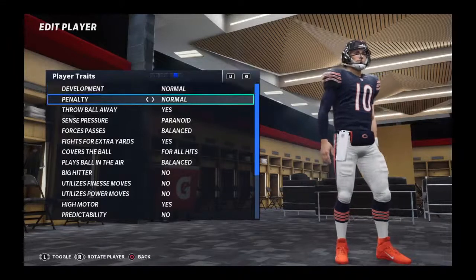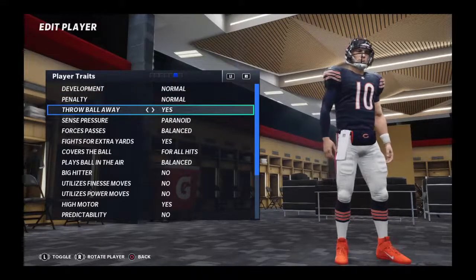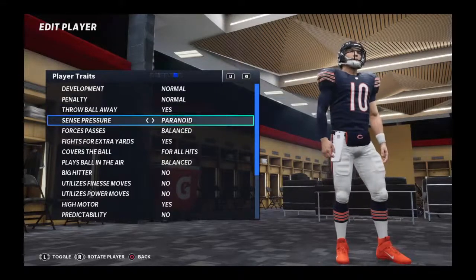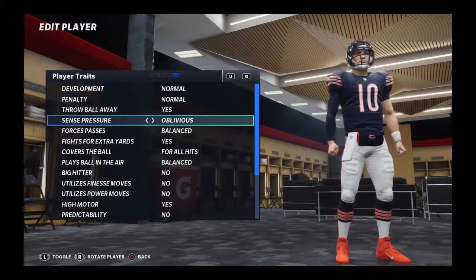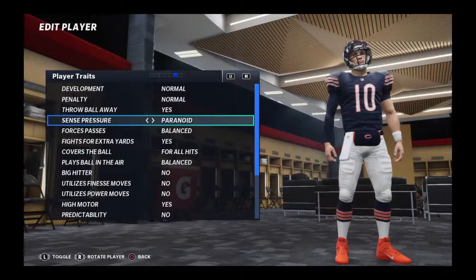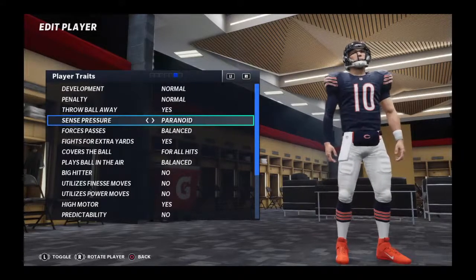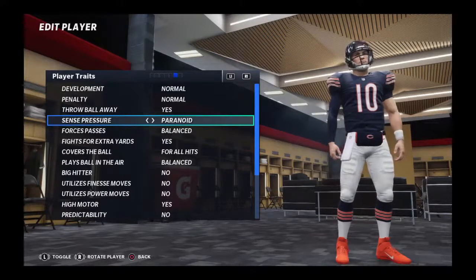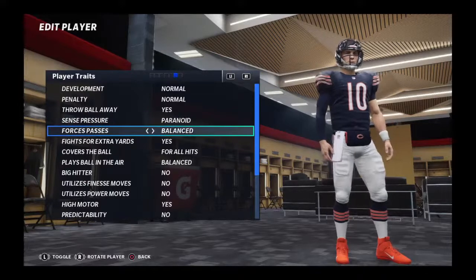Things like throw the ball away — it says yes on that, you can change that if you want. Senses pressure: the best option is 'ideal,' and then there are other ones that aren't great. He gets 'paranoid,' which is not a good one, but you can change that to 'ideal' and he's going to pick up the blitz very well, especially as a scrambling-type quarterback.